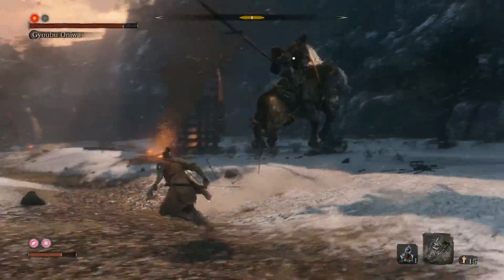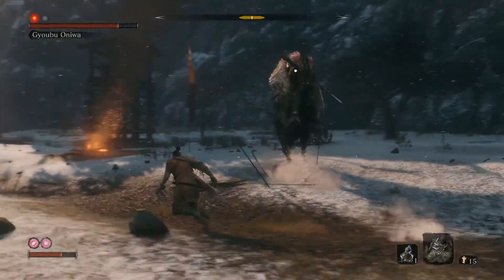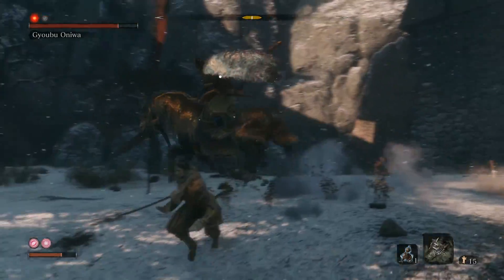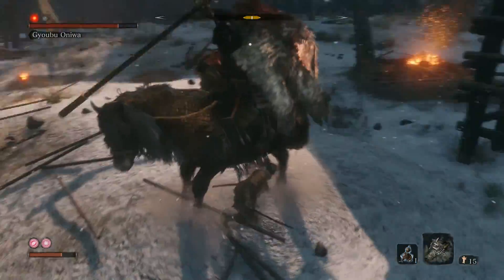Which is this attack: he jumps, slams on the floor, jumps again, slams on the floor, and then you can attack him right away. I choose to back off right after that, and you just do exactly the same thing over and over again.